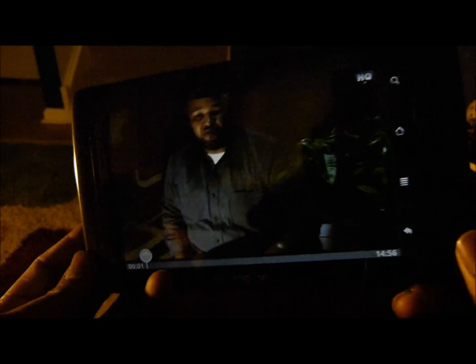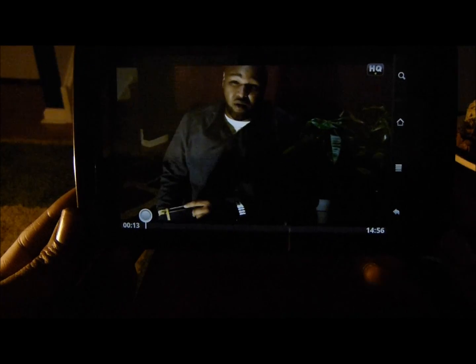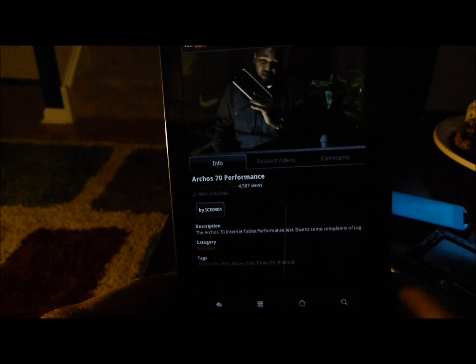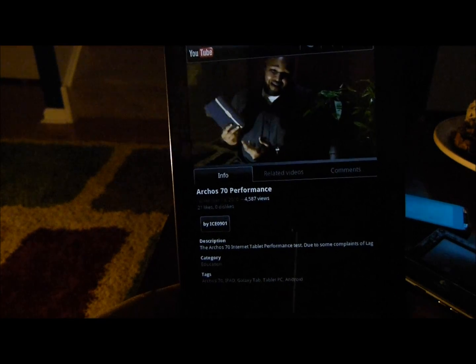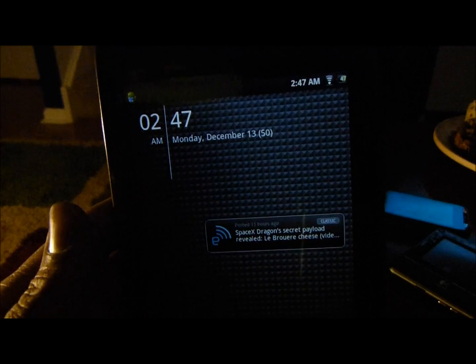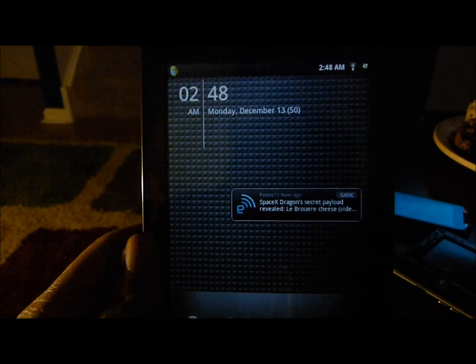So this is landscape — portrait — landscape — portrait. Fast, flawless. It didn't do that in the video with Android 2.1; you could actually only go portrait or landscape and that was it. You couldn't do a full 360 like you can do now.